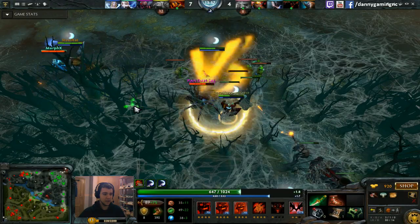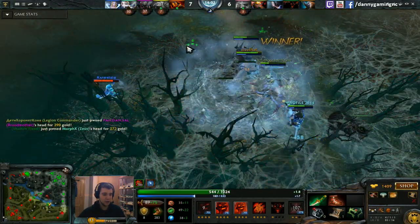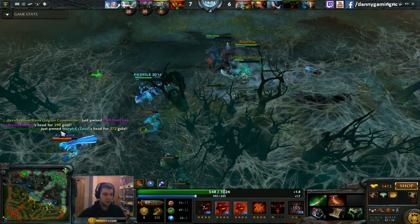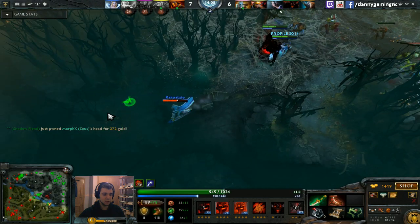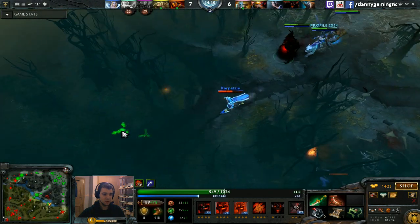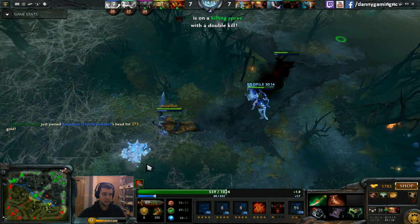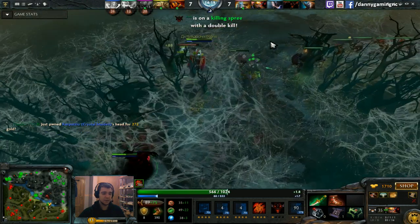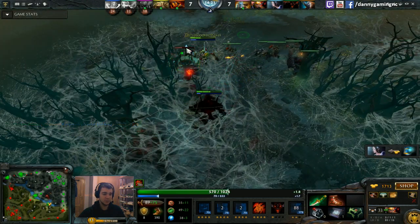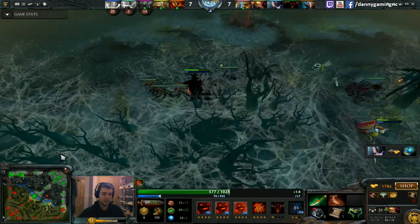I decide to use my ulti here, as I already explained how it works. Now I have Yasha in my inventory. I can chase Crystal Maiden — double raise with the medium and far raise, and Crystal Maiden goes down. Another kill: five kills, one death, one assist for me.